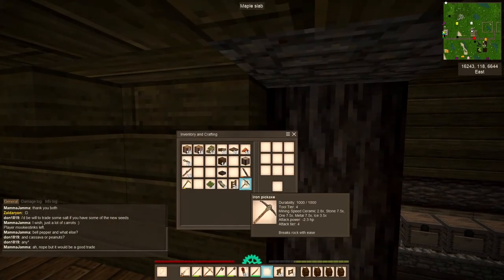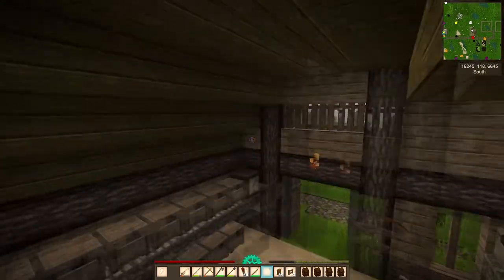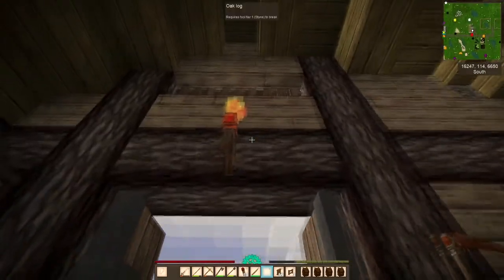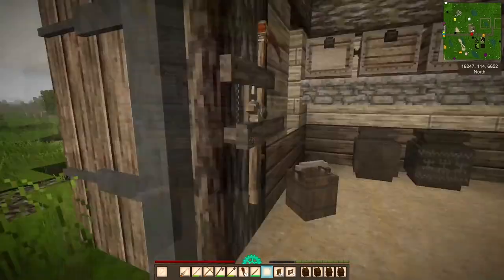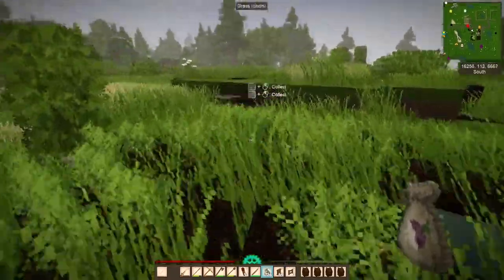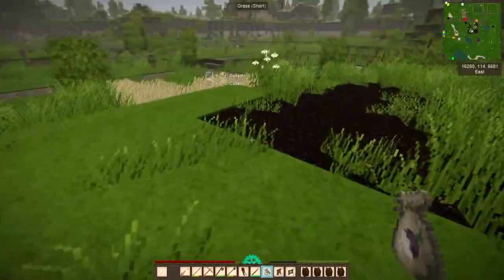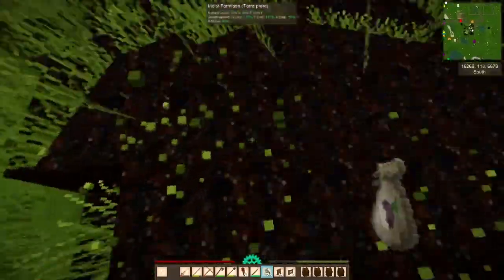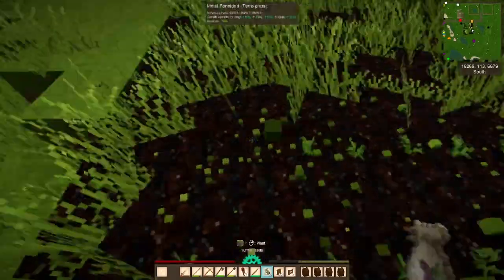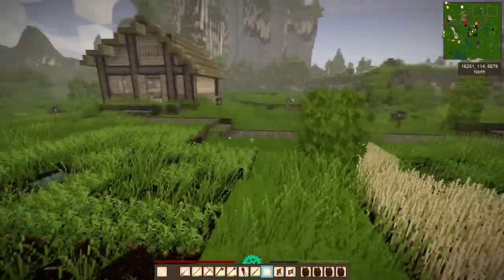I did just a little bit of chiseling in here but the chisels are running out. I'd like to do the inside too to get these angles not quite so sticking out. Out here I got the start of two different fields put right next to each other. Been lucky to find enough terra preta to put down, though I don't have quite enough seeds for four full fields, but close enough.